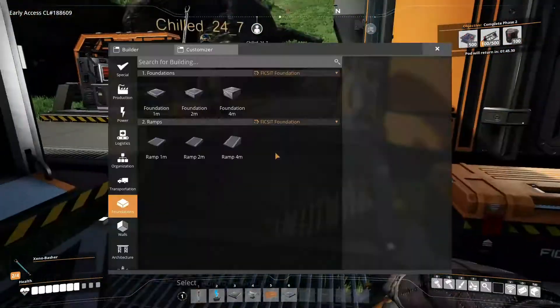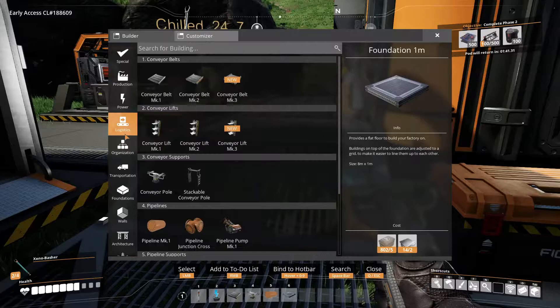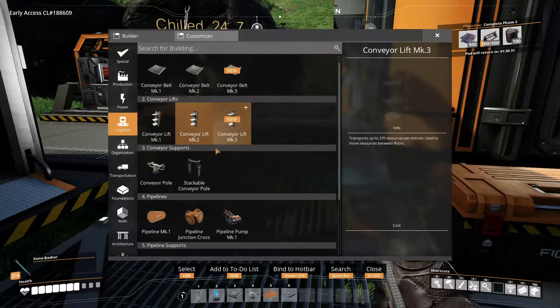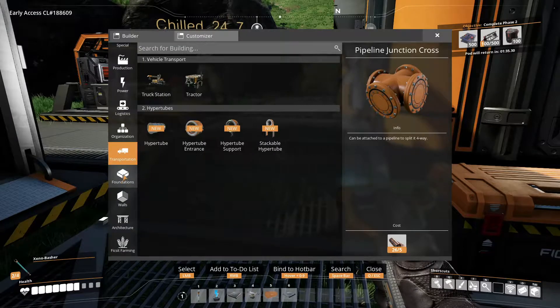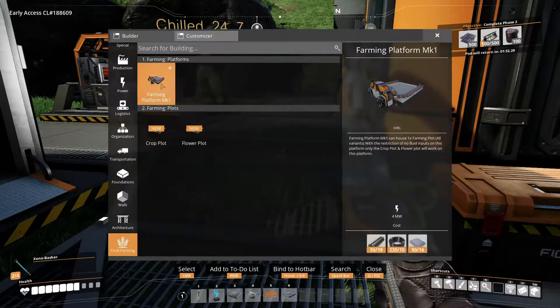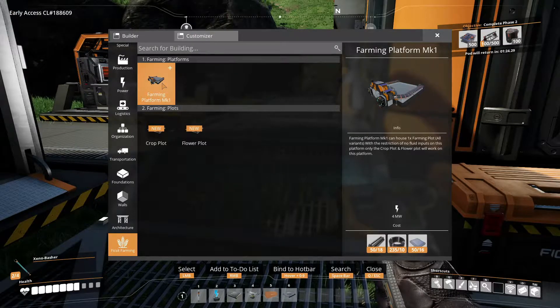We have just unlocked basic farming. Let's have a look at where it's hiding. Down at the bottom under Fixit — we have a Farming Platform Mark 1. It can house one farming plot, all variants, with the restriction of no fluid inputs on this platform. Only the crop plot and flower plot will work on this platform.